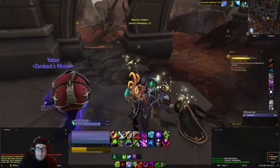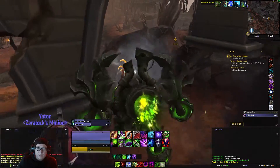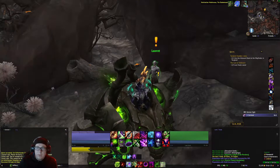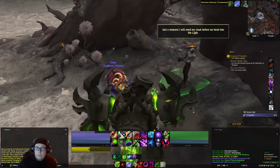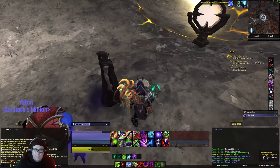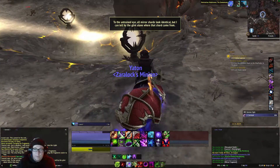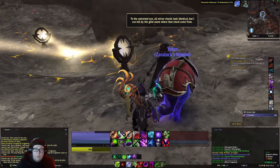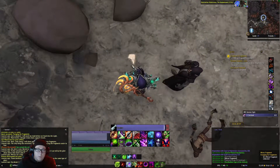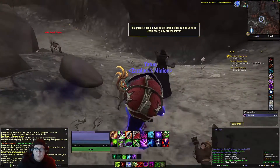Once they're defeated, we'll leave them and pick up Laurent's belongings and take it back to him. Once back here, turn those in and pick up the next quest, which is going to have us follow him for a little while. After a moment of following him, we'll need to click on this mirror fragment, pick that up, then follow him some more, and after another few moments, we'll be presented with another one to click on, repeating this process.